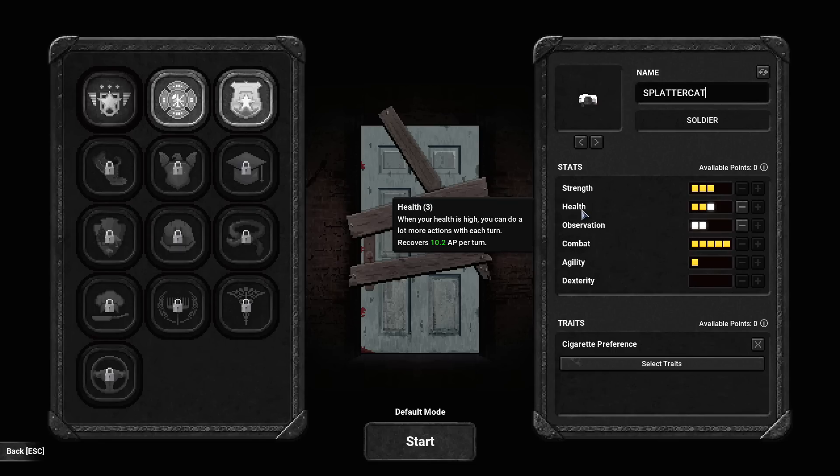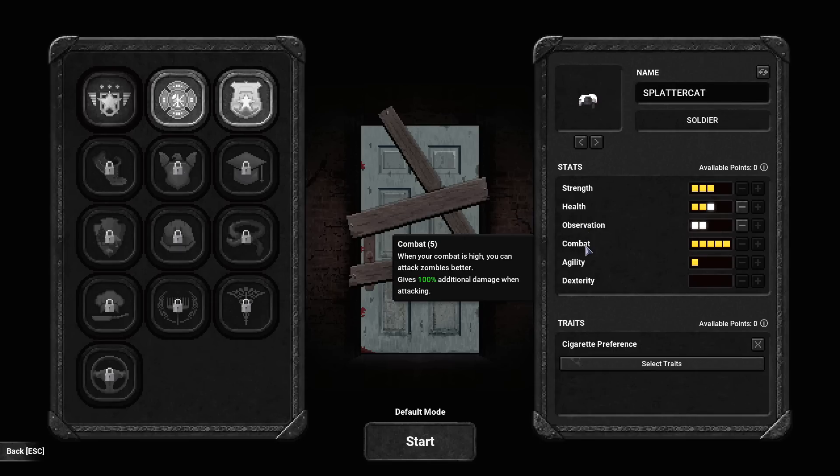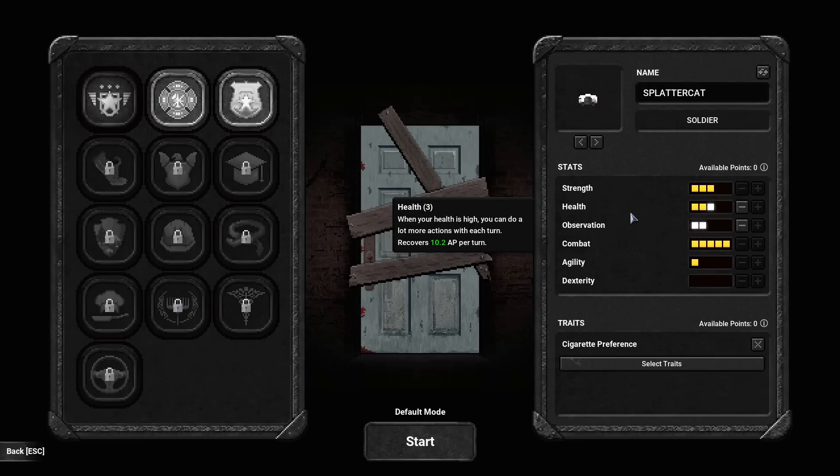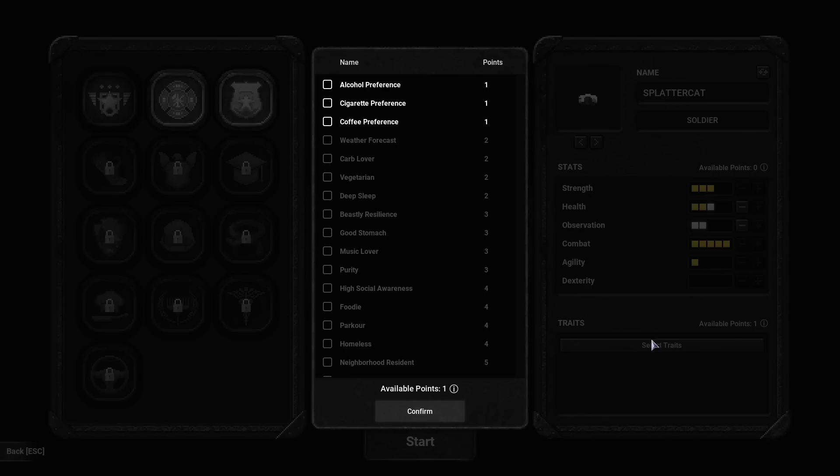We have health over here — this is basically our AP, how much we have and what we can do in a given grouping of time. We have observation, which allows you to see farther out provided there is light. We have combat — basically how much damage you deal to a zombie. We have agility — that's our dodge — and then dexterity, which is how good we are at repairing and crafting things.